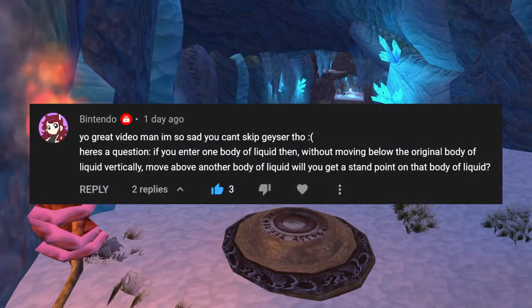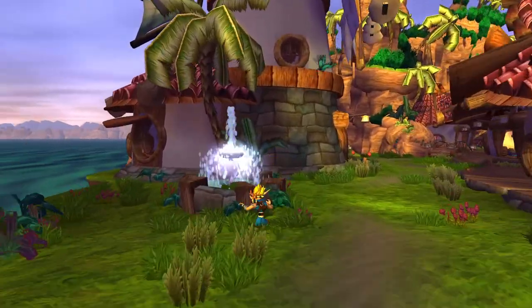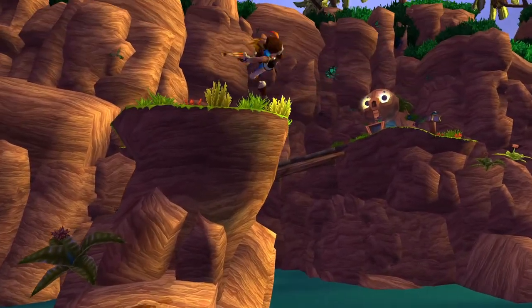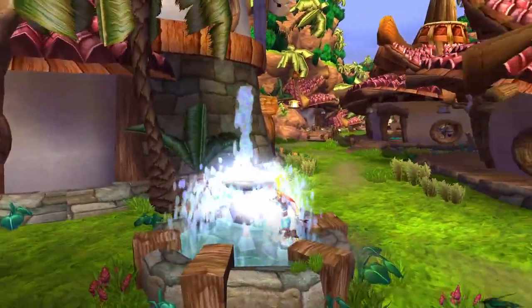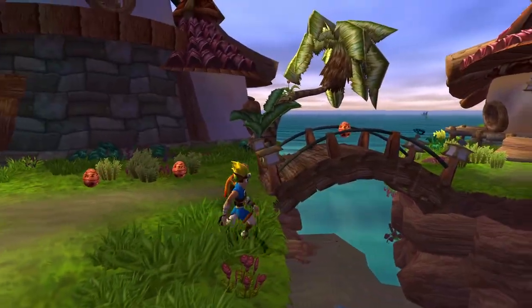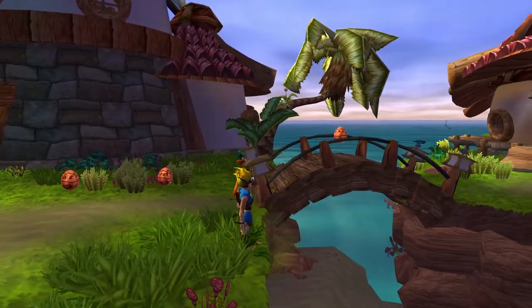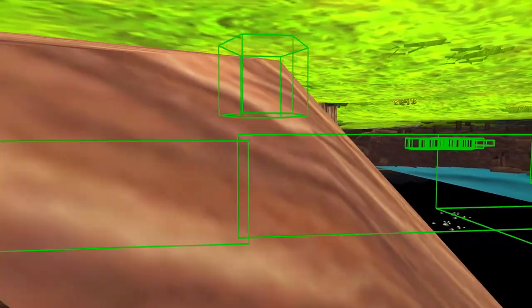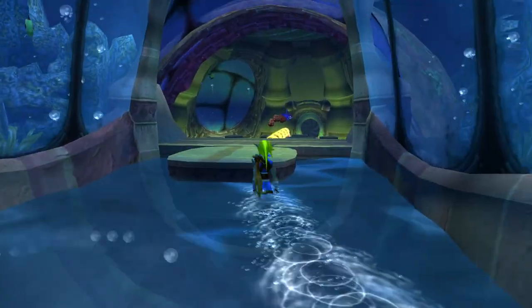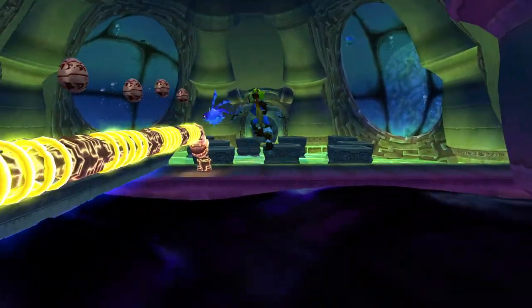If you enter one body of liquid, then without moving below the original body of liquid vertically, move above another body of liquid — will you get a standpoint on that body of liquid? This oddly specific question is referencing a trick called wet feet. This exploit allows Jack to receive a standpoint while in the air and allows him to input more movement techniques. The trick is very simple: simply jump into this waterfall, then make your way to where Jack is above a different volume of water, and fall or jump off the ledge. When Jack is falling over a different volume of water, the standpoint will occur at the same height as the waterfall's water volume. Wet feet can also occur in this area of Lost Precursor City. If you want to know more about this trick, there will be a wiki page linked below in the description.